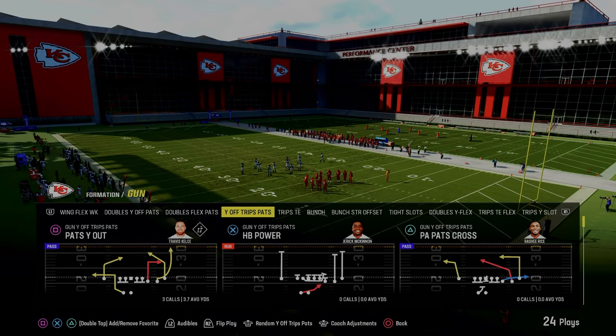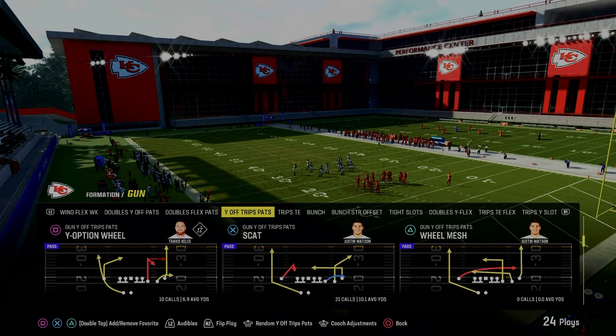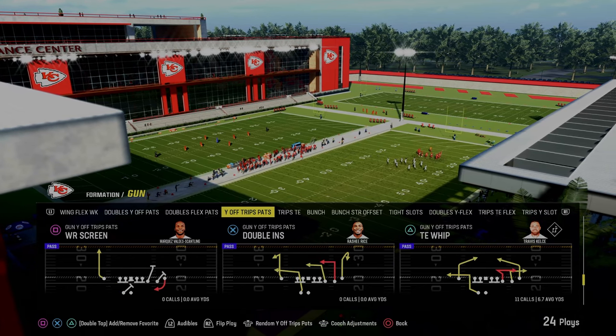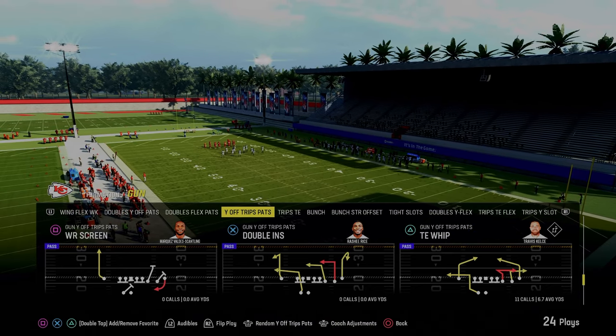Today's video, we're going to be showing you one of the best spacing concepts in Madden 24. We're going to give you the ability to beat man coverage really well, and it's also going to give you the ability to beat and attack zone coverage. The play we're going to be showing you is out of the Y-Off Trips Pats formation, but for the purpose of this video, we are going to be using the play Titan Whip.